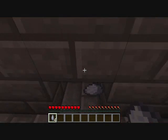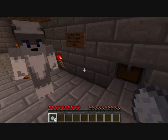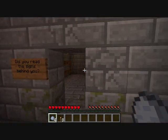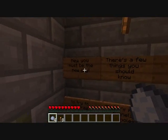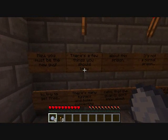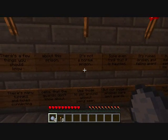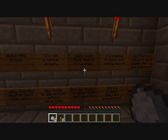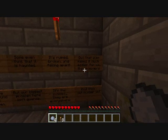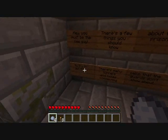Please walk to your right. Get the torches. Let's go. Hey, you must be the new guy. There are a few things you should know about this prison — it's not a normal prison, you see. Some even think it's haunted. It's ruined, broken, and falling apart. But that also makes it much easier for us prisoners to try to escape.